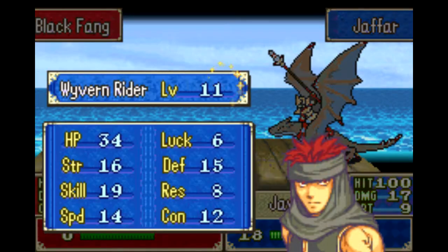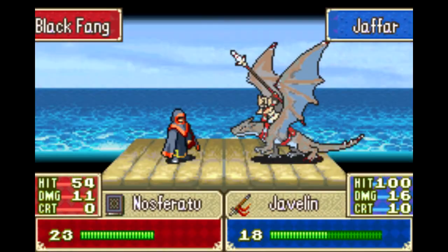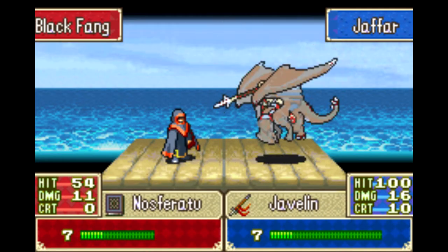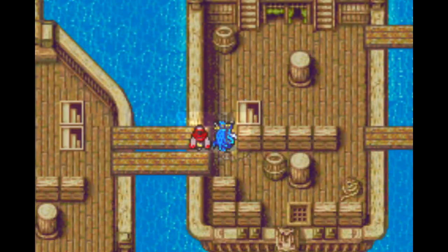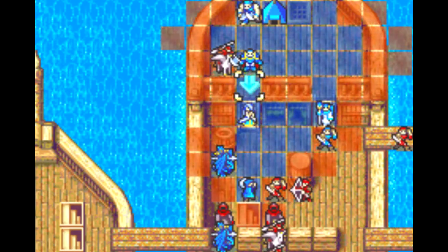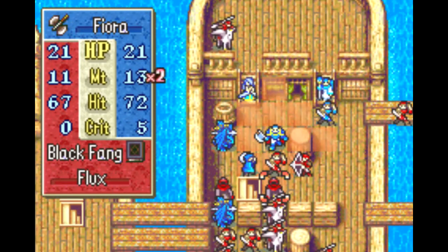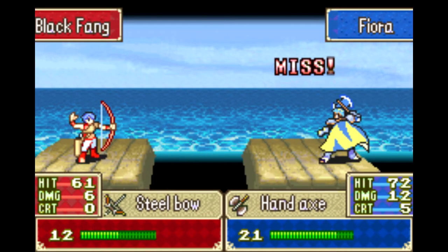I could have just thrown Jafar out here and he probably would have cleaned up all of these guys. But I really do want those pure waters — they're a fantastic item, like a barrier step that you can use at will, but it costs you a turn with that unit. Given the increased power of enemies, I definitely think I want to take out this guy. If I can clean out the archers, then my flyers are basically free to do whatever.